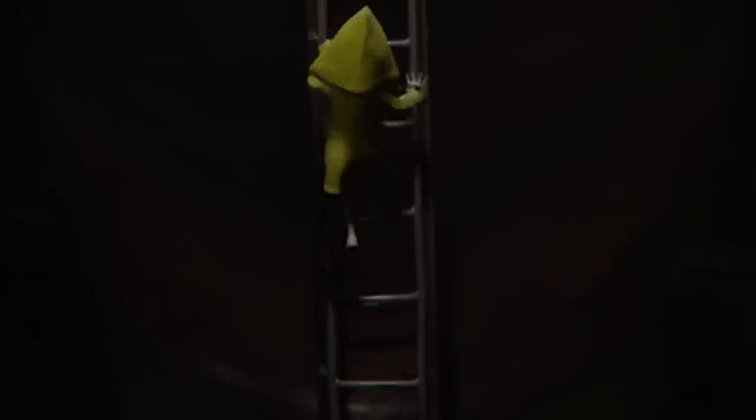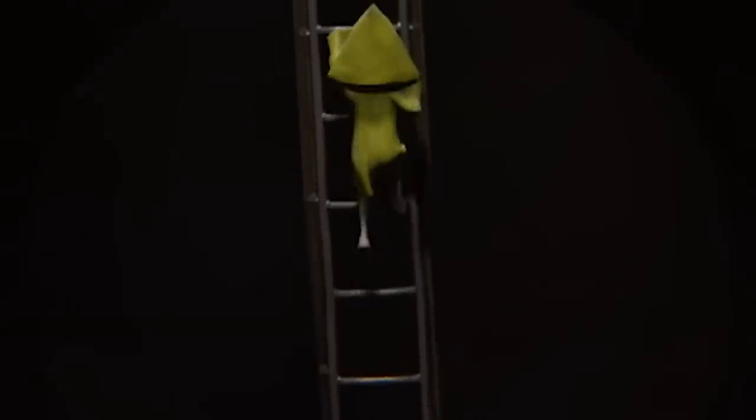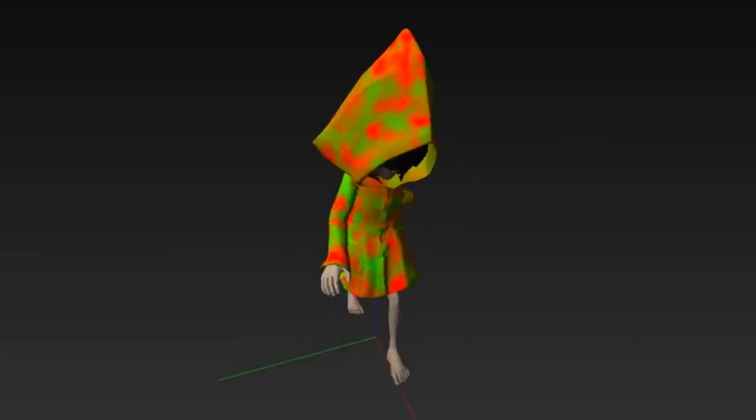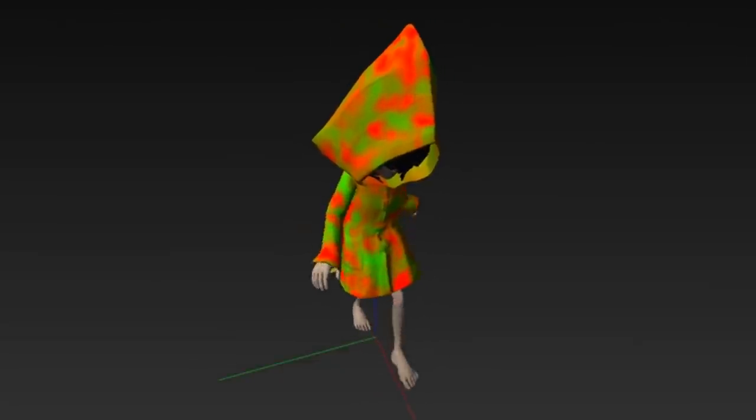Notice that as Six climbs up the ladder, her coat behaves in a different manner. It seems as if this version of Little Nightmares had something along the lines of dynamic clothing, which basically means that the coat of Six in these trailers and early demos acted more independently than the version we see in today's Little Nightmares. Whereas the animations in the game control the coat, the coat in Hunger would have acted dynamically depending on the environment.